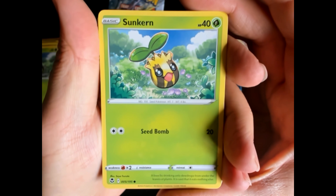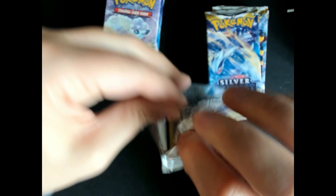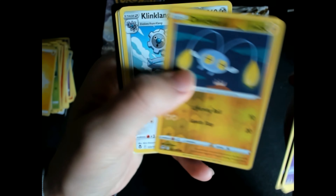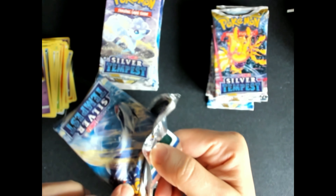Sookern. Ten more packs. Dub reversed and Lilligant. Command, Command, Zubat and a Shushu reversed — cool card. And a Klinklang in the normal version. And until now, not a Lugia, but let's hope that this box brings a Lugia.